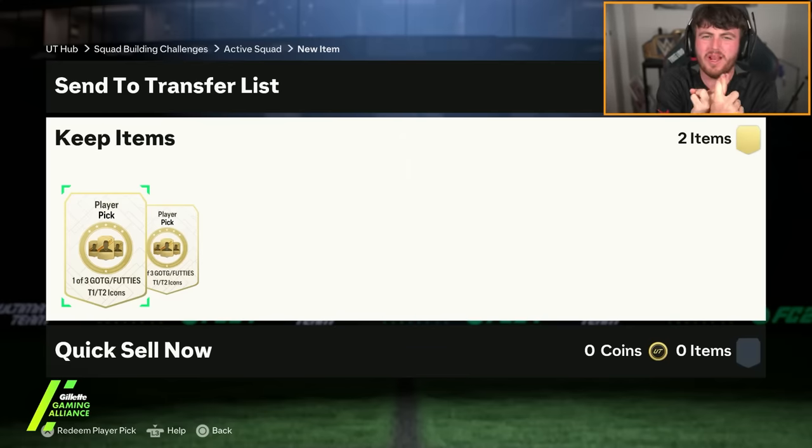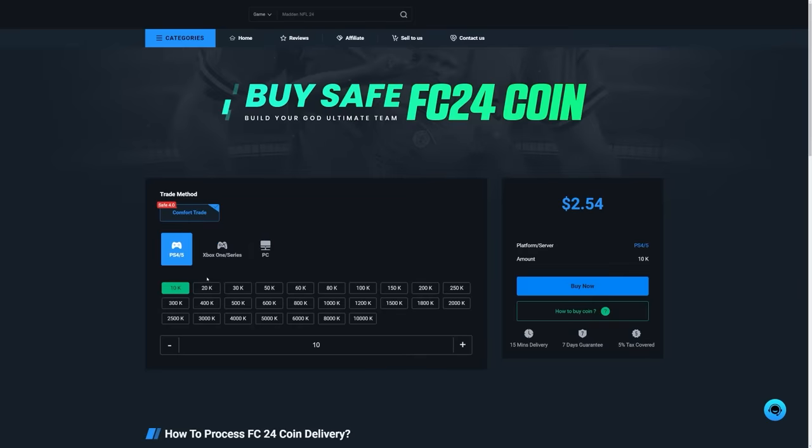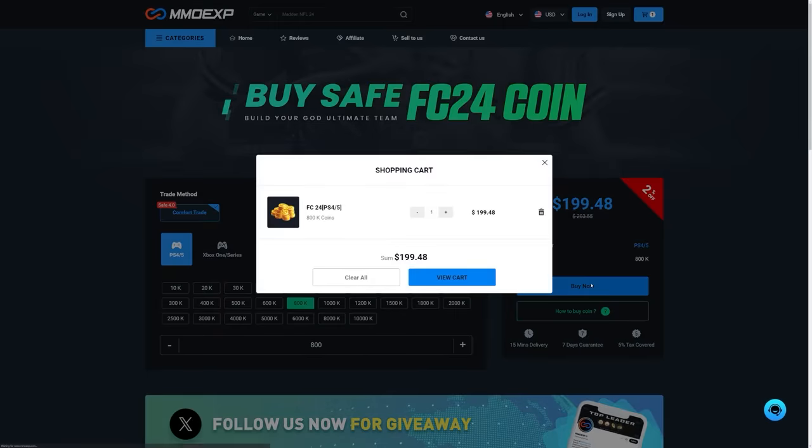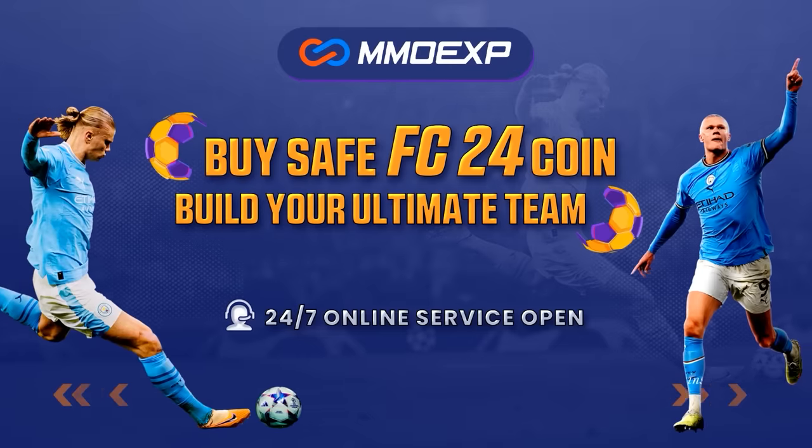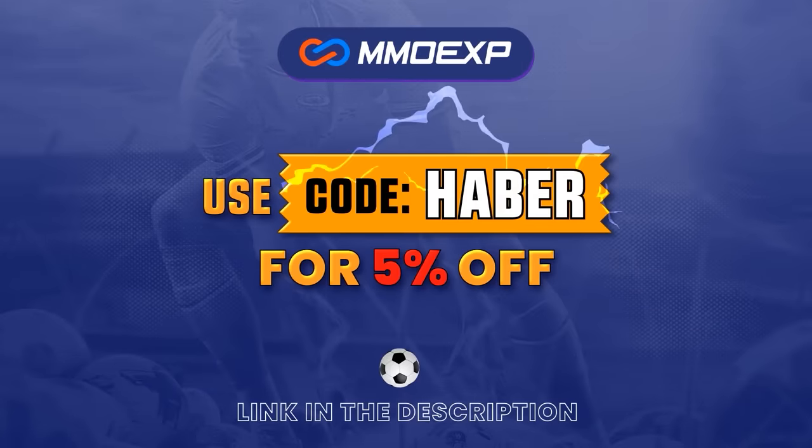We have got packs, we have got icon player picks, we have got everything and more. Let's open it all up and see what we can get. If you guys are looking for cheap, fast and reliable Ultimate Team coins, check out MMOEXP.com. Link in the description, save 5% using code HABER.